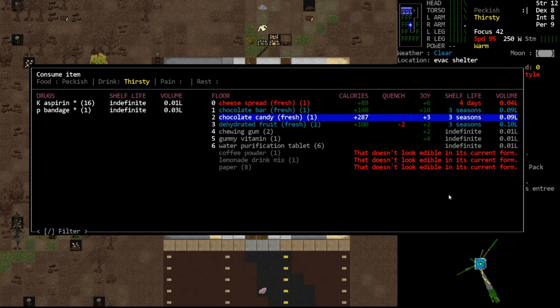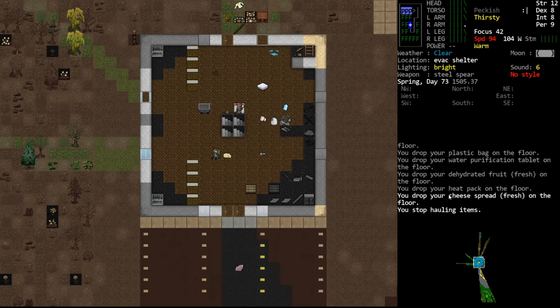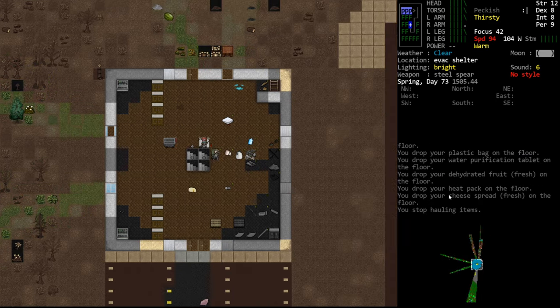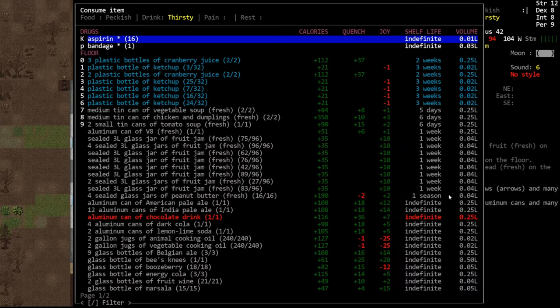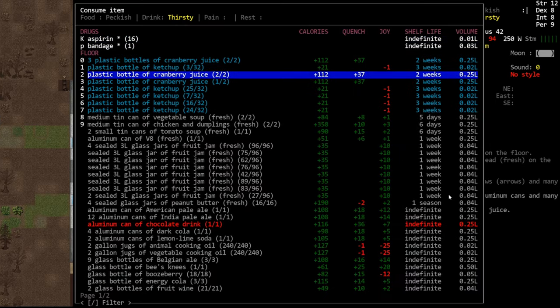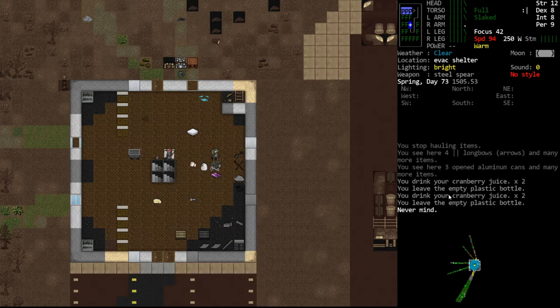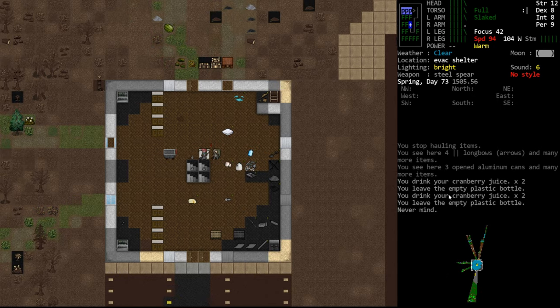We eat the entree, the cookie, a cracker, and the chocolate bar which has a lot of calories. I don't really want the other stuff - we'll drag those onto the unsorted pile. We'll drink some cranberry juice because it's going to go bad over the next couple of weeks. What can we do right now to increase our likelihood of getting into the lab?